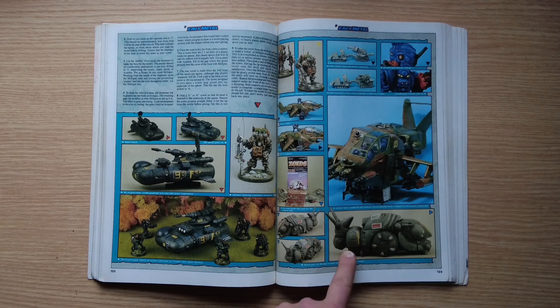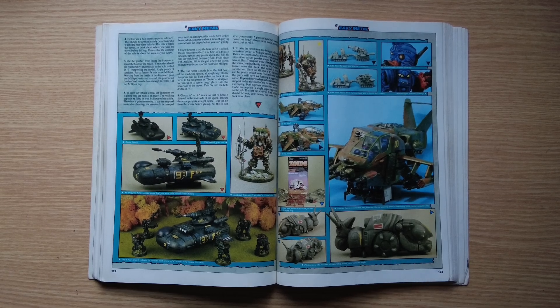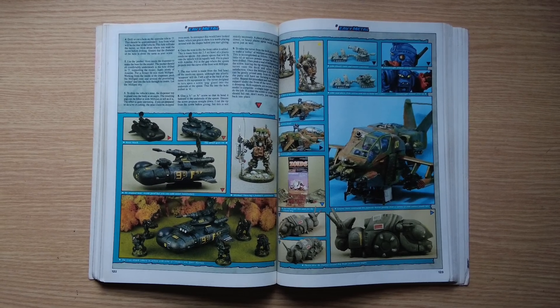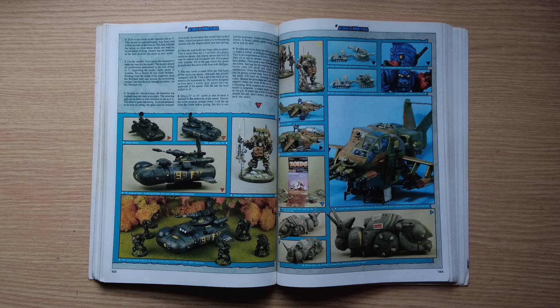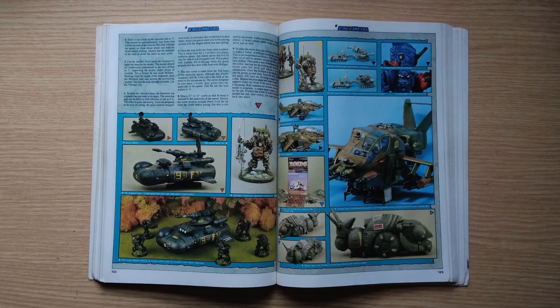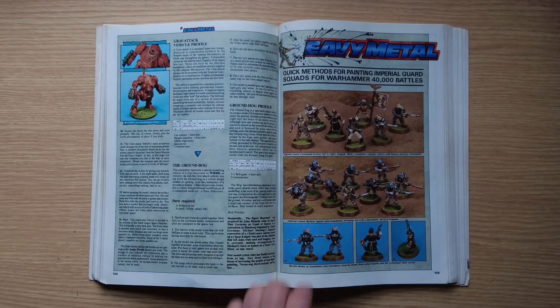There's also a Zoid conversion. Zoids were plastic kit toys from the late 80s and early 90s with moving parts shaped like dinosaurs — there was a massive T-Rex. This one is a Slitherzoid they've converted. They all had little figures in. They'd probably be more suitable at Epic scale — maybe just a touch bigger. Then there's an article on how to paint Imperial Guard, with some details on painting death's heads.